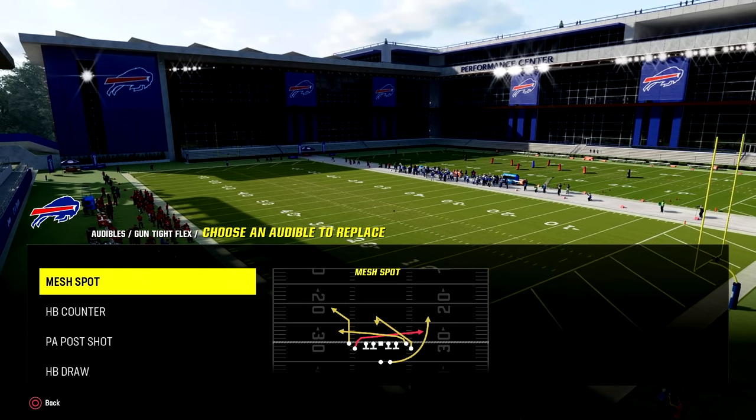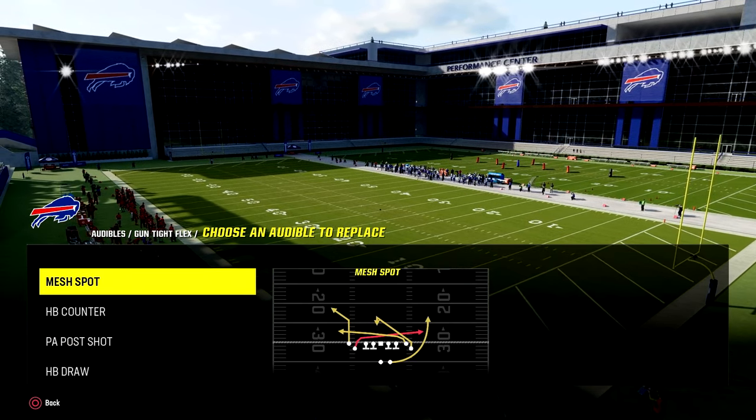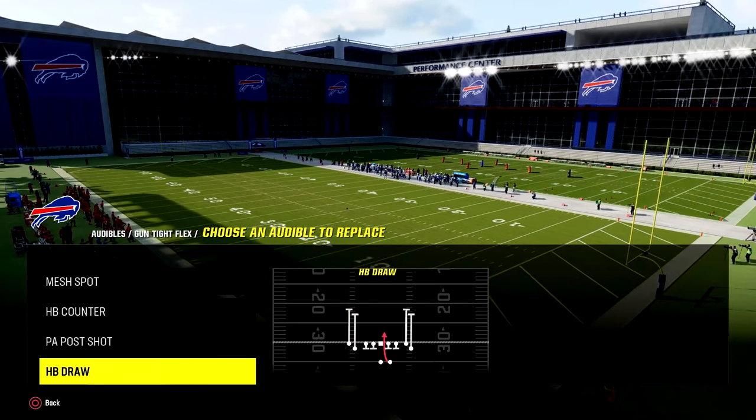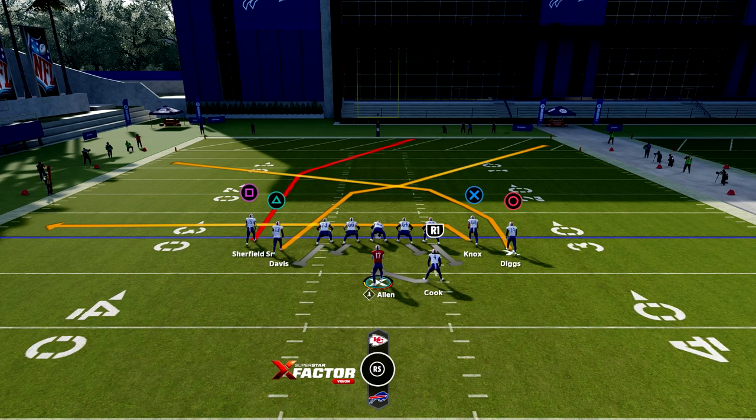Make sure your audibles have PA post shot, mesh spot, halfback draw, and halfback counter. The first play is PA post shot. This play is unique because of the two routes that cross the field combined with the deep post routes. These routes are great against man and zone defense, with the two post routes preferably to destroy man defense easily for one-play touchdowns.